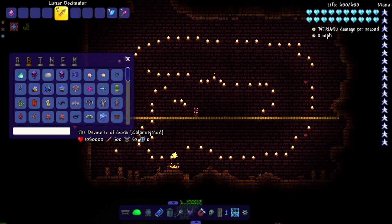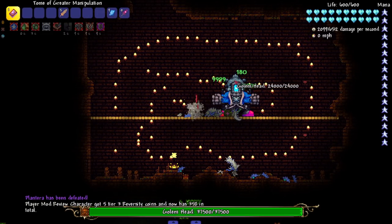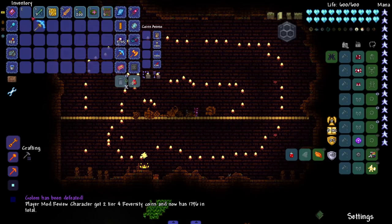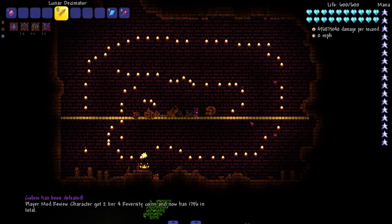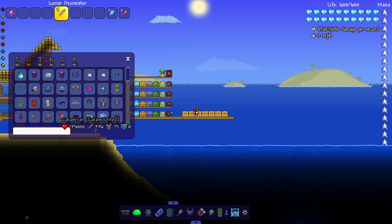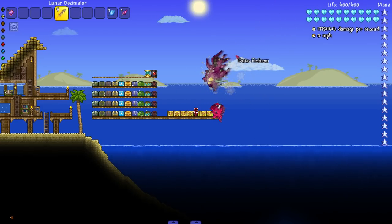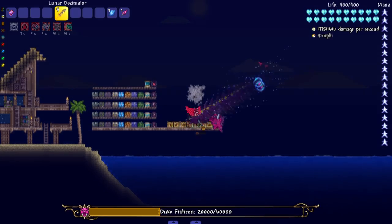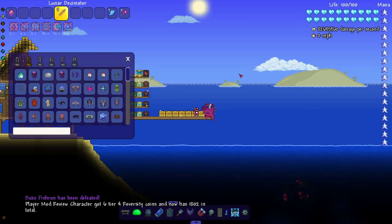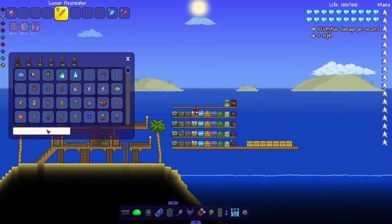We have the dingy jungle duo — Plantera and Golem. I kind of want to see what Golem looks like — there you go, beautiful, get them out of here. I don't know how much bosses resist damage in eternity mode, if at all. I'm assuming they have a bit more health. People have told me the boss rush in the Calamity mod has stronger bosses with different AI, so maybe we'll have a whole episode dedicated to that.